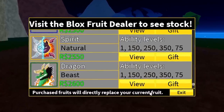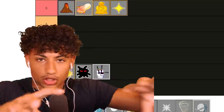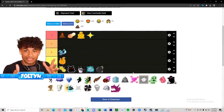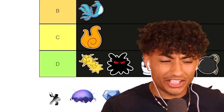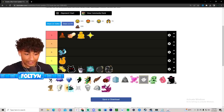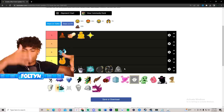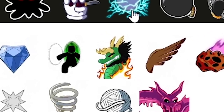Wait, there's no Leopard fruit, no Dragon fruit on this tier list? I need to find a new tier list. Okay, we're back with a new tier list - everything's back where it was, but it doesn't have an F tier so I put the F tier fruits in D tier. Let's put Spin fruit in D tier and Kilo fruit - I'm putting Kilo and Spin fruit all the way at the bottom.